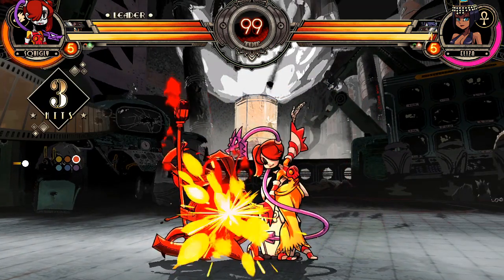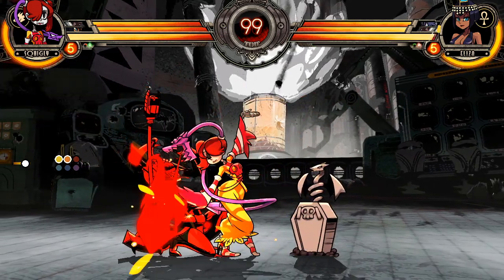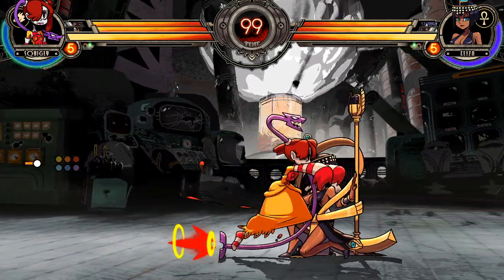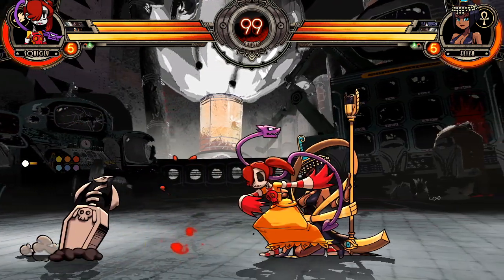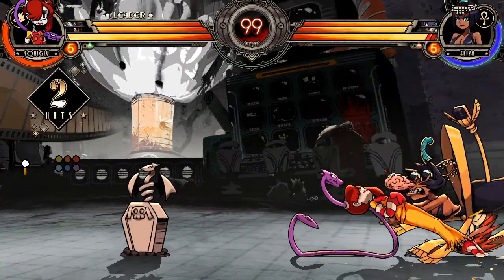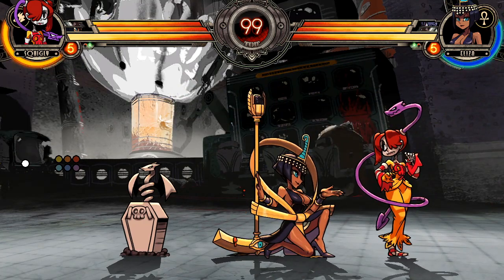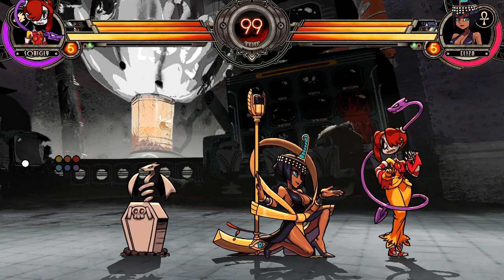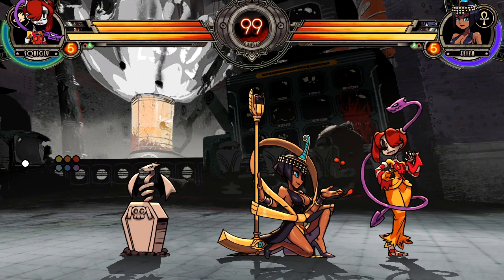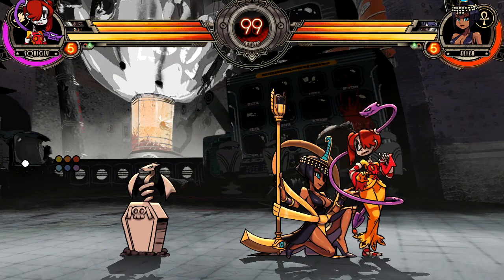Squiggly also likes going for this overhead, which if they have it, can go into a low. They also like to go low overhead, and they also like to go for something in the corner — a very cheeky reset. That was a cross-under. They can also set it up as a fake cross-under, but usually if they go for that it will be a cross-under, so you gotta look out for that. If you see the medium into the flash, it means there's probably gonna be a cross-under.